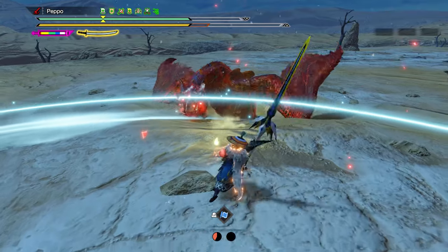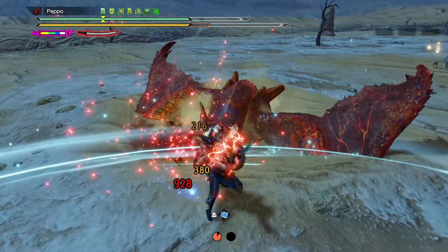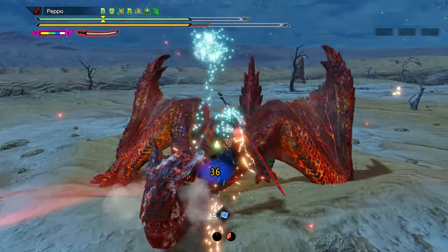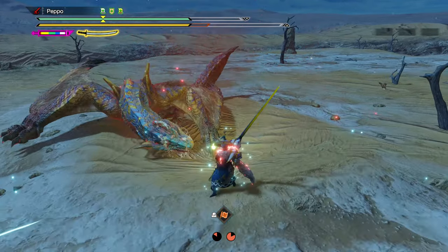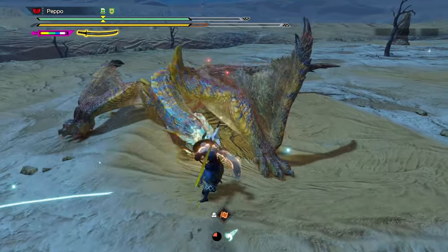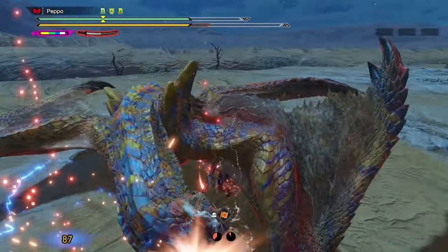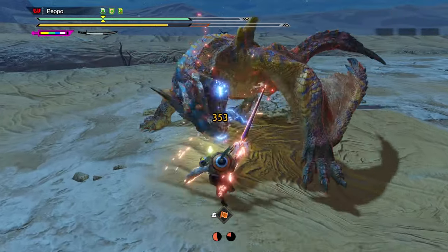On an afflicted monster when enraged, the Harvest Moon playstyle is more advantageous as the monster attacks frequently, allowing you to counter many times. When the monster exits the afflicted state, it becomes exhausted and won't attack as often, so you'll have more openings to deal massive damage using the Spirit Release Slash. This style is definitely the most difficult to master, but also the most creative.